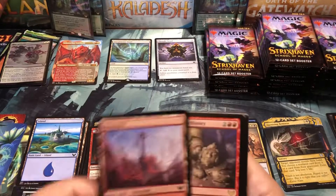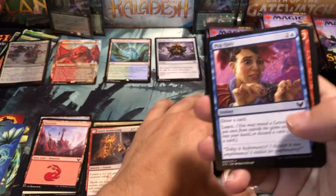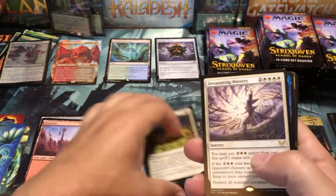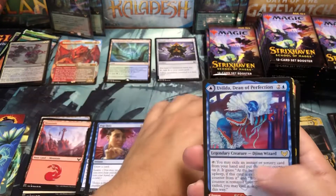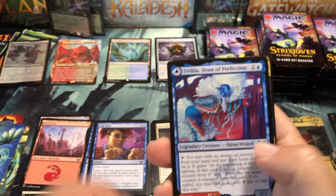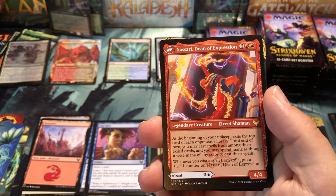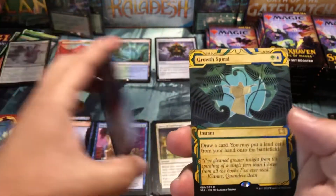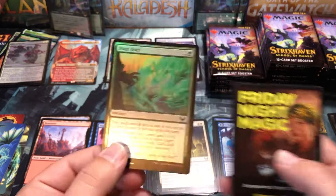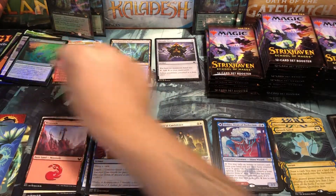Here's our art card — that's pretty cool art, I like that one. A rare in the lesson slot — so rare number one in the pack. Then Devastating Mastery for our next rare, and Avilda Dean of Perfection with Nassari Dean of Expression on the back — there's our flip card rare. Then Growth Spiral in the mystical archives, and a Mage Duel foil with a fractal token.